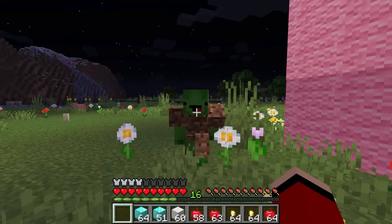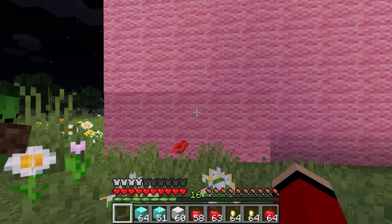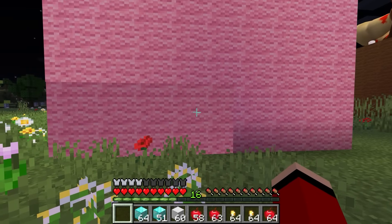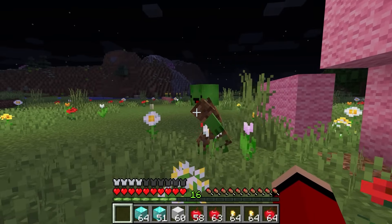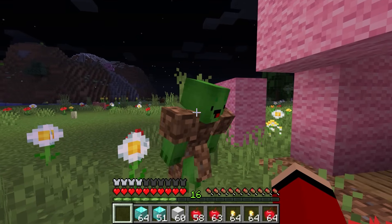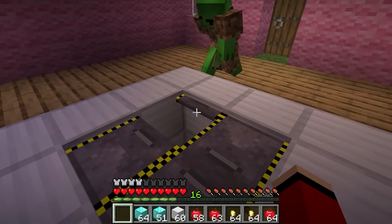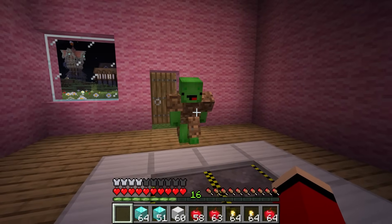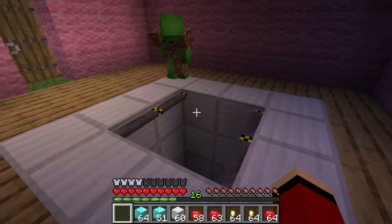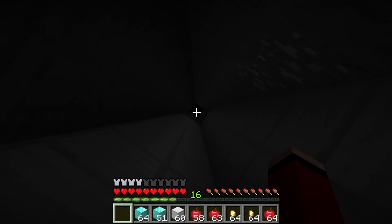Seeing is believing. Now let's try opening this door. Three, two, one — open. Can I go in? Is it a secret hideout? Let's go in. There's more inside. There's the hatch. The secret hideout is through that hatch, Mikey. Let's open it up. I'll go first, Mikey. Come on in.